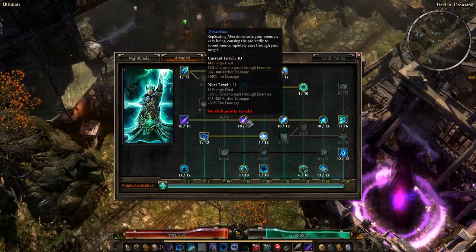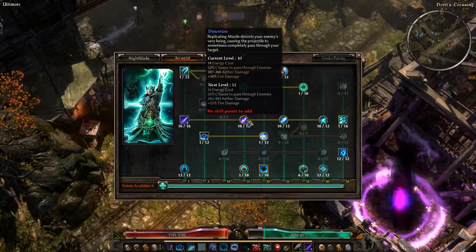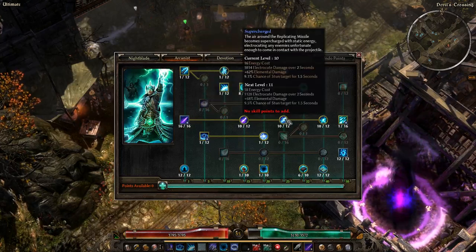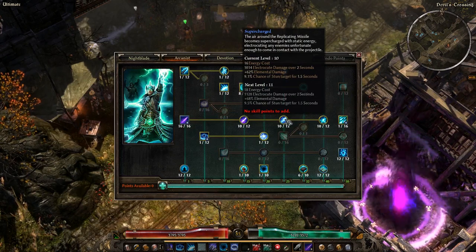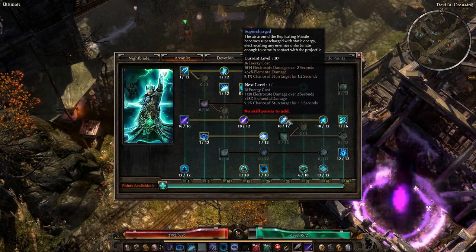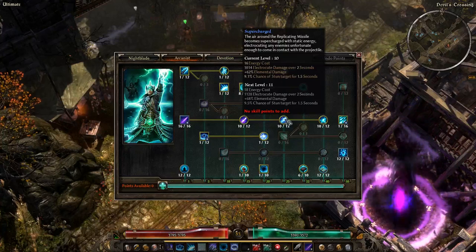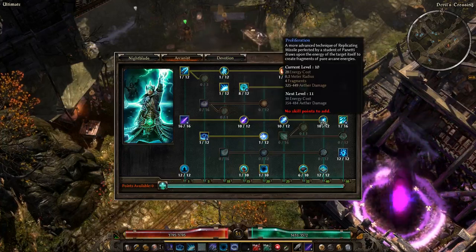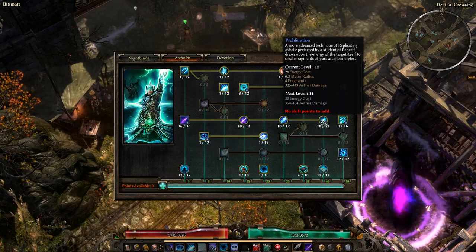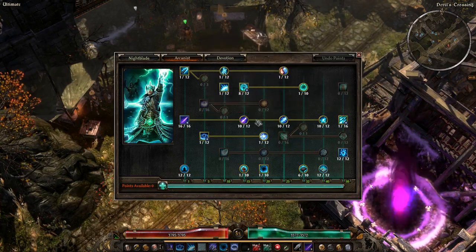If you're playing a Sorcerer, Distortion is probably where you want to aim first, possibly maxing it to 12 out of 12 to maximize fire damage. If you're on the Druid, I'd recommend Supercharged at 12 out of 12 for the electrocute damage synergy. Proliferation would probably be the last modifier you'd want to raise after those two.